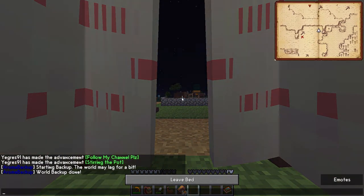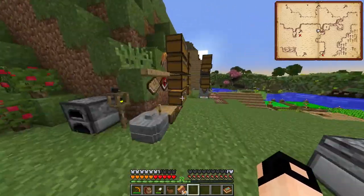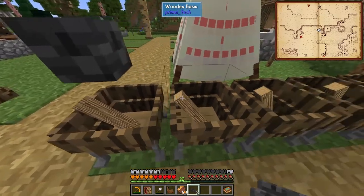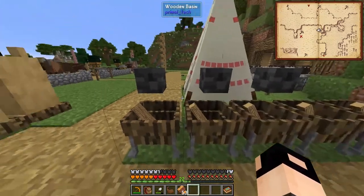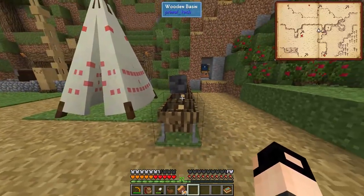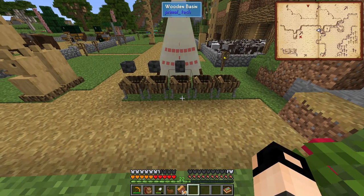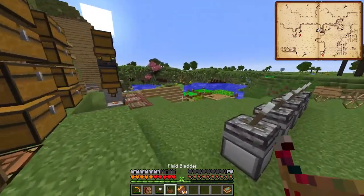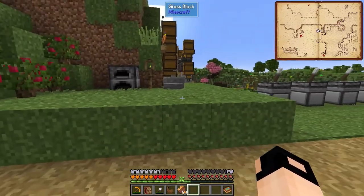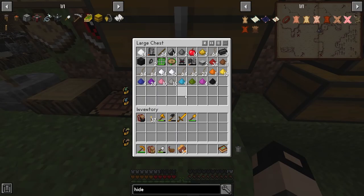In one of the next episodes I'm going to show you a very cool way of using the channels - placing channels into the basins. We're going to automate the water production and have some nice wooden basins without having to run next to the water to fill it. That's going to be in one of the next episodes.